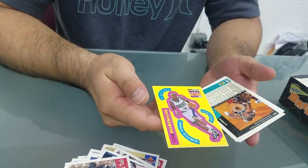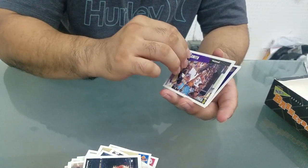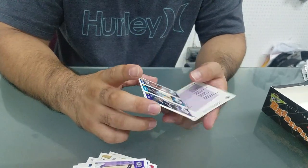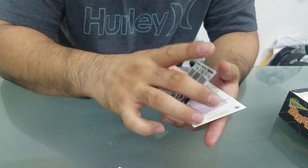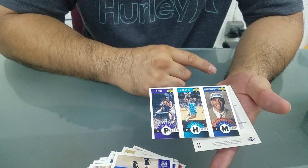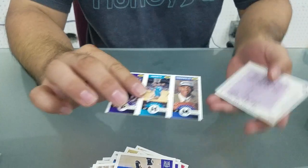Sticker card - Glenn Robinson, Greg Anderson, Michael Smith, Lionel Simmons. And this is the first time we see Stephon Marbury - his rookie card - Darren Hancock and Wesley Pearson, but this is Stephon Marbury's rookie card.